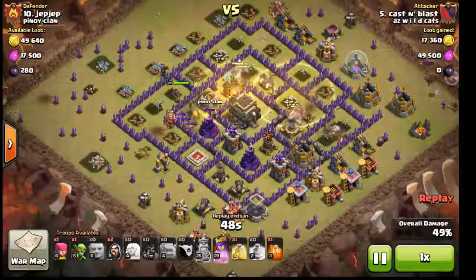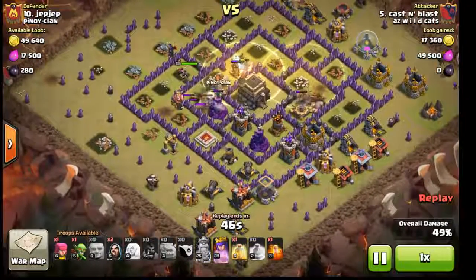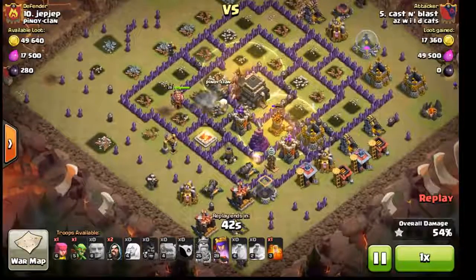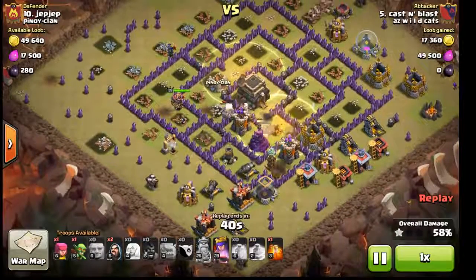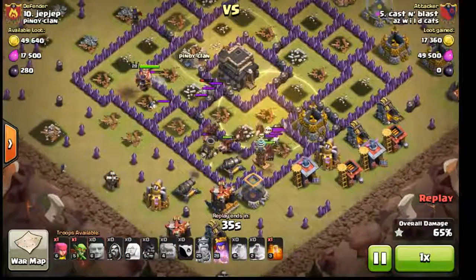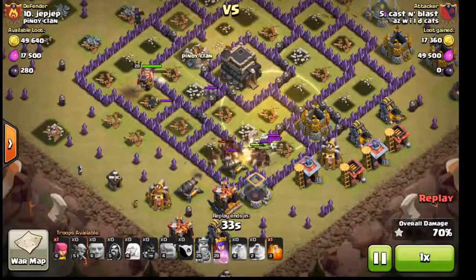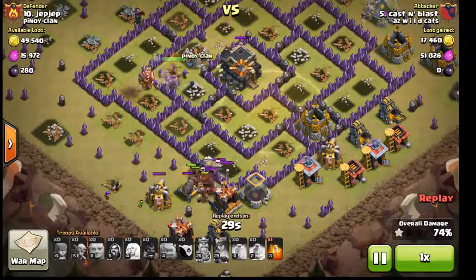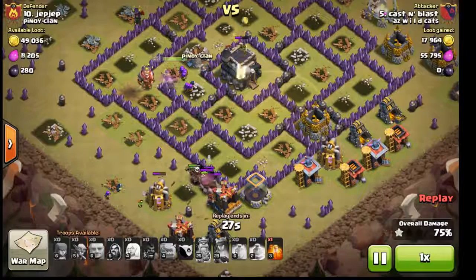The hogs are mopping up — in come a couple more heals for them. They're marching in a straight line across the base, just like I like. Last heal goes down, and look at the difference — look at that huge pack of hogs. I even used a healer and archers so I had way fewer hogs to begin with, but look at the difference in the pack size.